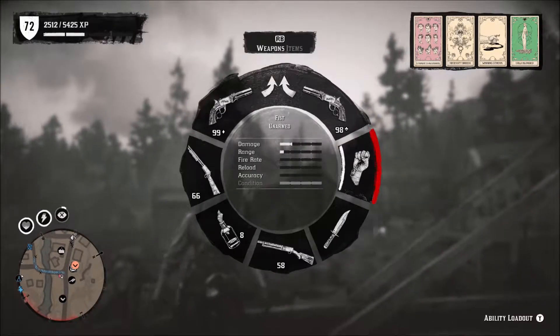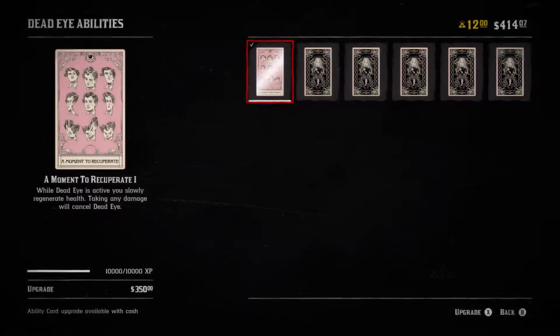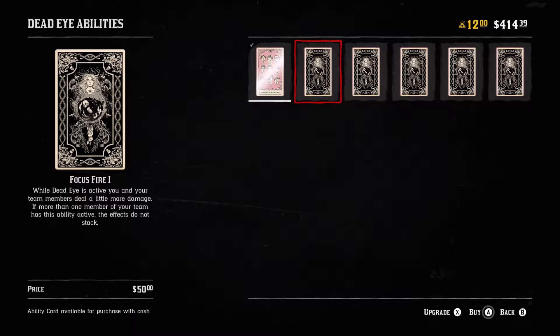You get one Dead Eye card, and then you get three passive ability cards. By the time you hit level 40, all four of these ability card slots will be open, and by the time you reach level 50, all the ability cards will be unlocked so you can choose whatever abilities you like. Let's go ahead and take a look at some of these Dead Eye abilities.